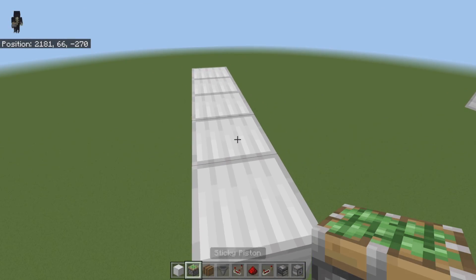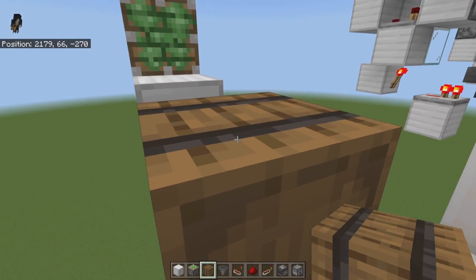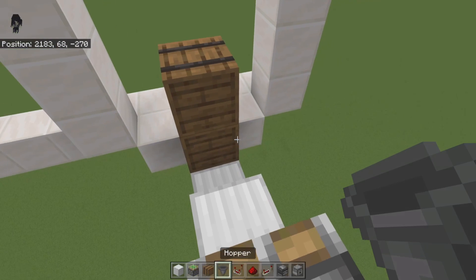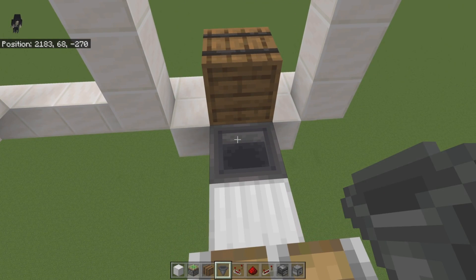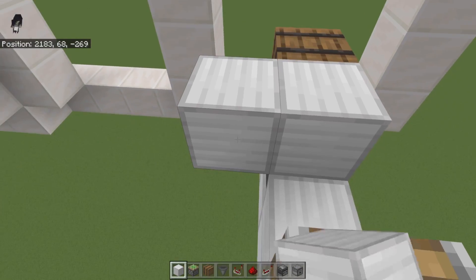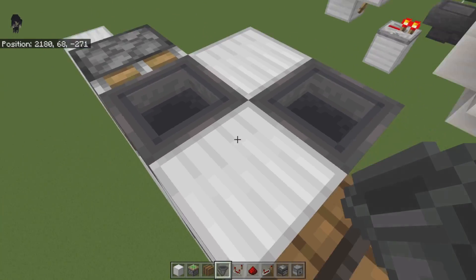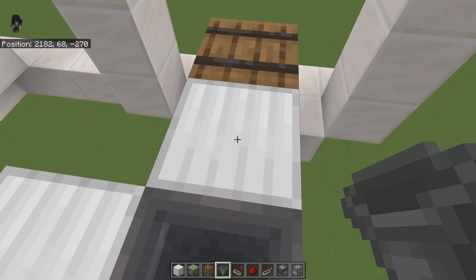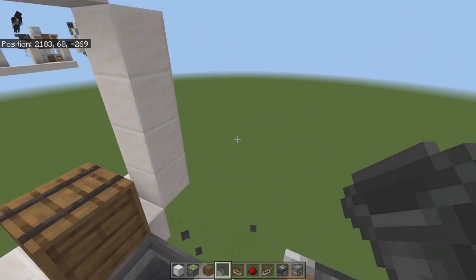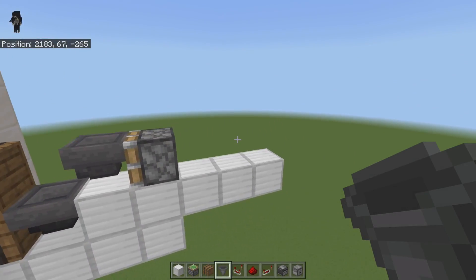Grab your sticky piston, go two blocks back on this one, and place it with the sticky piston part facing forward. Place your barrels in the front if you're using barrels, or install hoppers if you want hopper lines going left or right. Hook up these hoppers — take this hopper to that one — then place a temporary block. Point the hopper in the correct direction for your setup. Make sure your hoppers are cater-corner and leading in the direction they need to go.